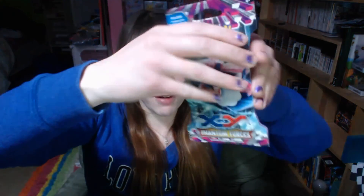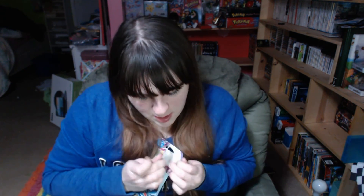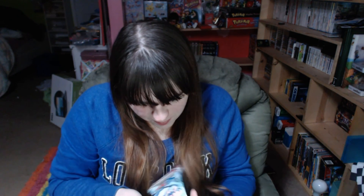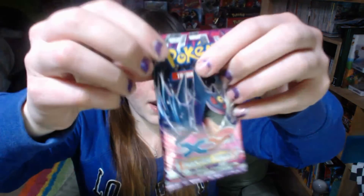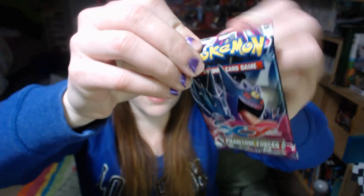So now we're going to open up this pack — it was from one of my work Secret Santa bags. I got it along with my Sailor Moon blanket. We're just going to open this up. I love the box, I should keep it all nice, but oh well. We got Phantom Forces and we got Mega Gengar on there.